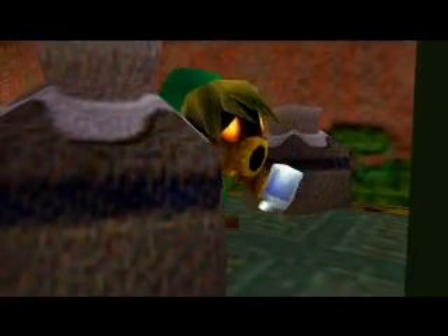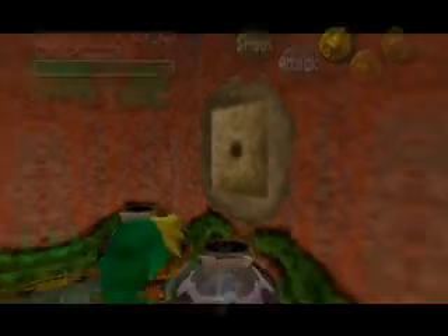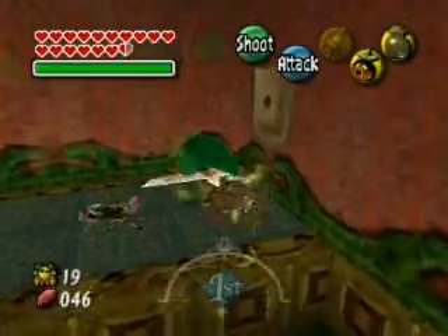But anyway, let's get our bugs inside this hole, and then we can get our prize, which is the Gold Skulltula — the 20th one, I think it is. Come on out. Reveal yourself. Stop hiding. Get out of there. Yeah, this is our 20th one.